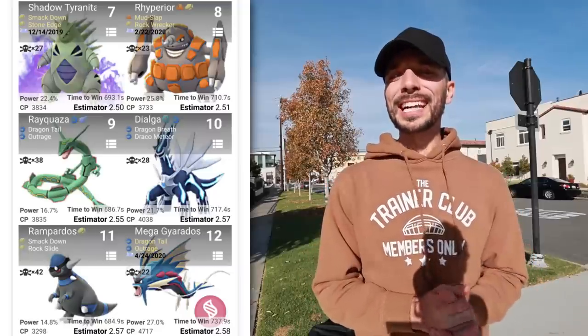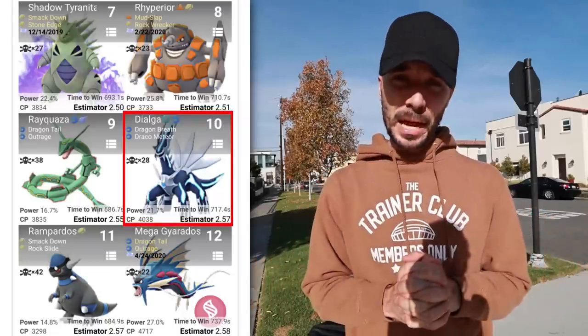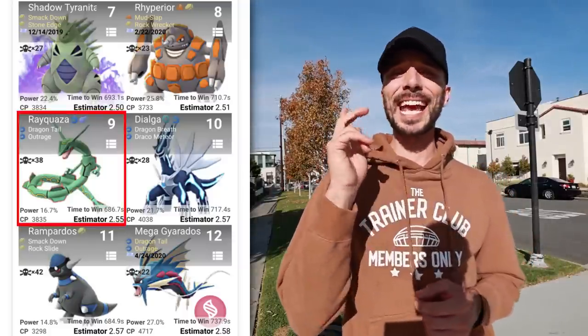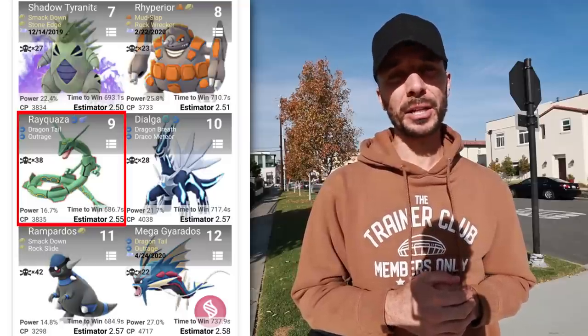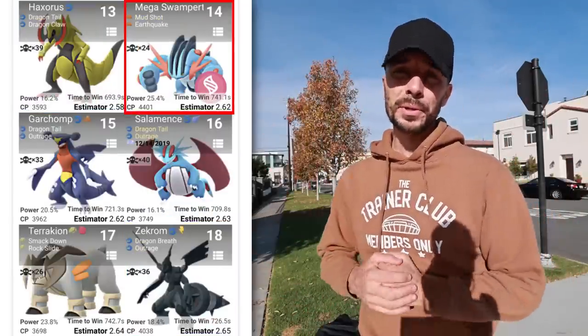Moving into non-Shadow counters: number 1 is Rhyperior with Smack Down and Rock Wrecker — a budget counter that is relatively easy to obtain, though it does require a Community Day move. Next is Dialga with Dragon Breath and Draco Meteor, which performs very well and is neutral to Dragon moves thanks to its Steel and Dragon typing. Then Rayquaza with Dragon Tail and Outrage — be careful as it is weak to Dragon and Stone Edge due to its Flying type. Rampardos with Smack Down and Rock Slide is a budget counter that hits hard but is glassy. We also have Mega Gyarados, Haxorus, and Mega Swampert.